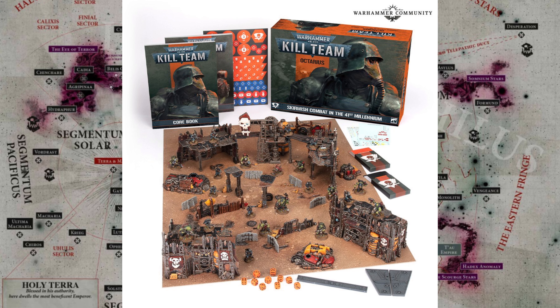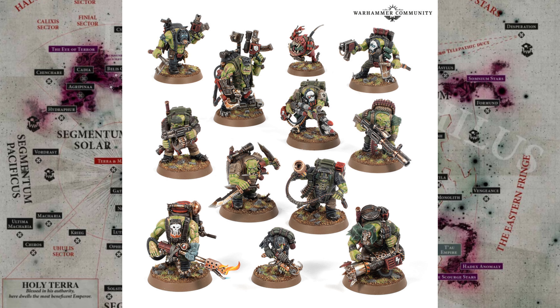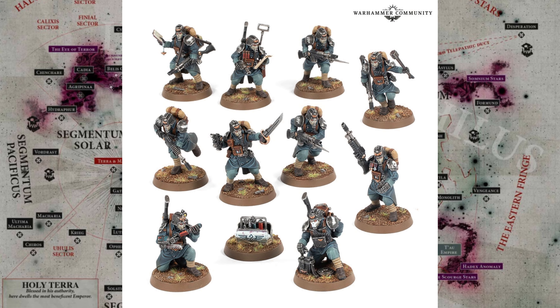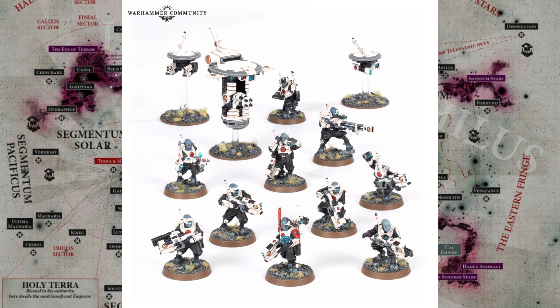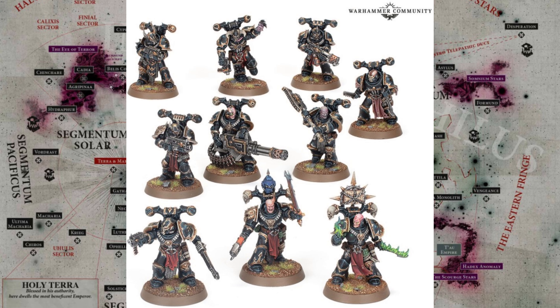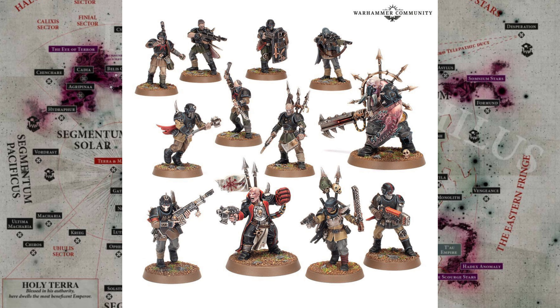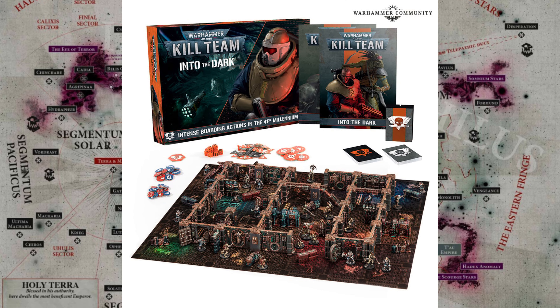The first season of Kill Team — obviously the first starter set was two brand new teams, and then you had terrain, and then you got a new team and then a pre-existing troop choice with an upgrade sprue. That lasted, with terrain options, all the way until Season 2, which was on the Gallowdark.